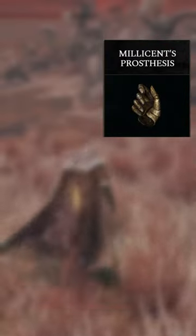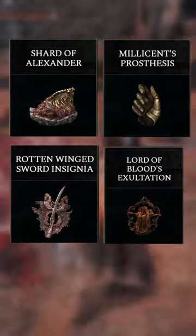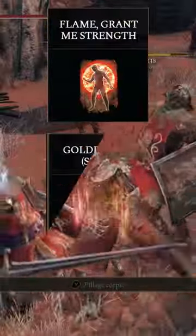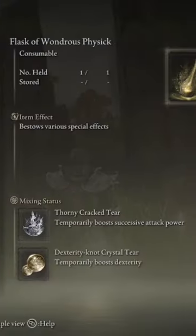We're going to be using Millicent's Prosthesis, the Shard of Alexander, the Rottenwing Sword Insignia, and Lord of Blood's Exaltation to get all that extra damage buildup. You're also going to want to use Thingrammy Strength and Golden Bow for the extra buffs that they give, and for your flask, you're going to use the Thorny Crack Tier and the Dexterity Knot Crystal Tier.